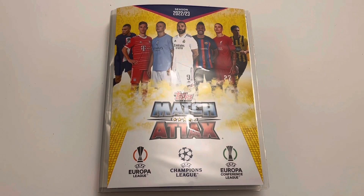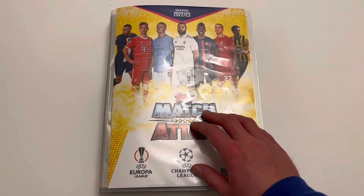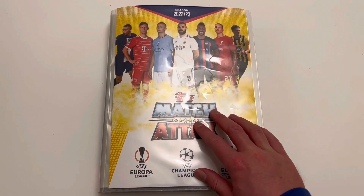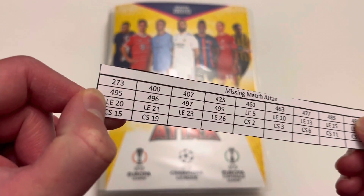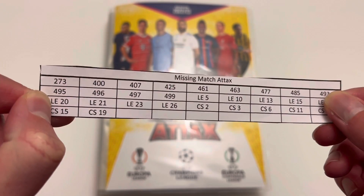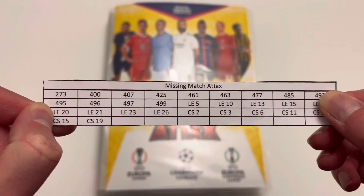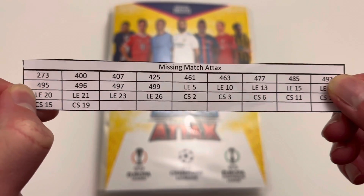It is time for Blazy Collect's first ever Match Attacks binder update. I am absolutely gassed to show you how many cards I'm missing and how I've stored them. Match Attacks keep releasing more and more additional cards each season and it is an absolute nightmare to fit them all in your binder. We've only got one base card missing — number 273. Of the black edges and foils, we're missing 12. We're missing nine limited editions and only seven chrome shields, so we barely need any cards to get this one completed.